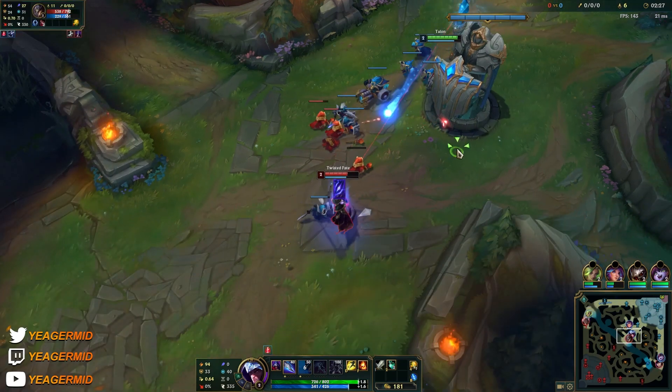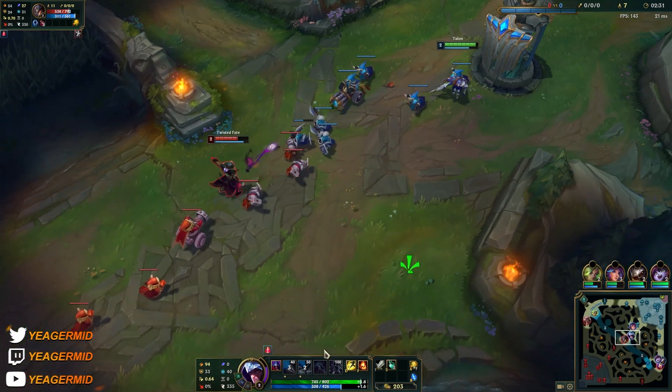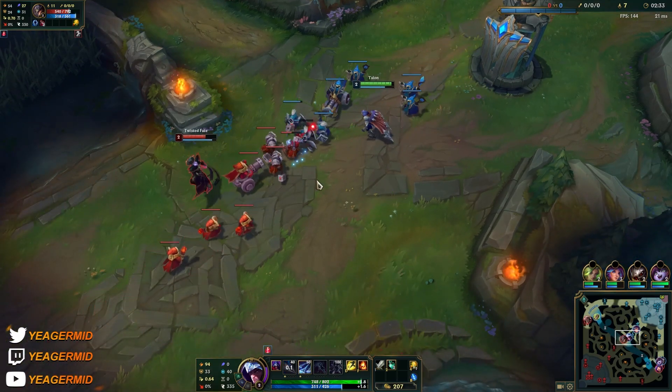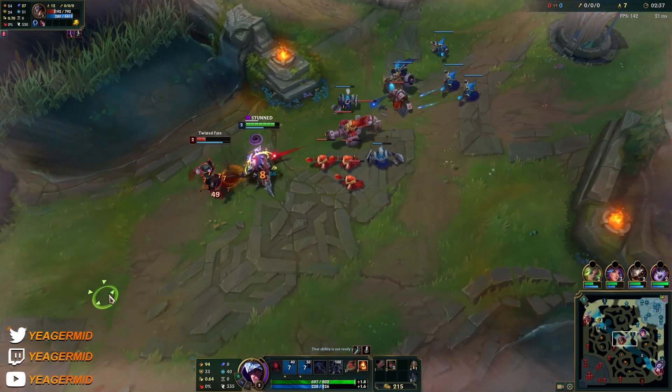At level 2 you start proccing the passive, so it's a big spike for Talon. Now we're going to try to force trades.